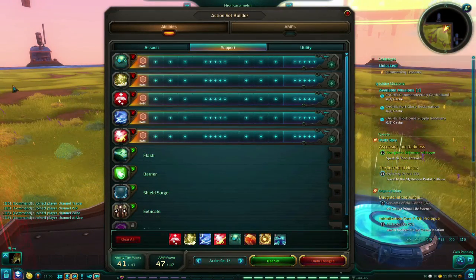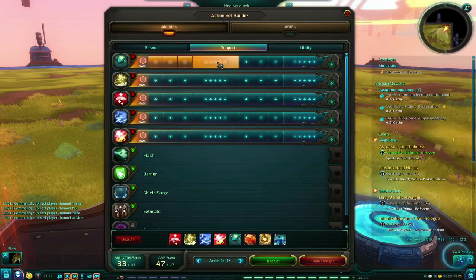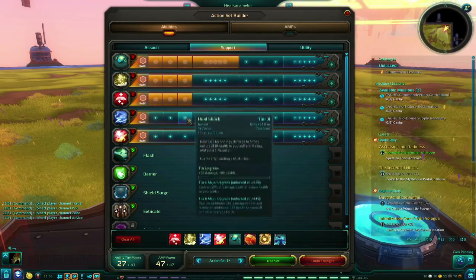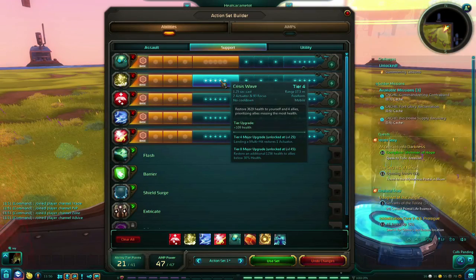You will want to spend any ability tier points that you have on the abilities you select. Pay attention to your Tier 4 and 8 upgrades as those can be quite powerful.